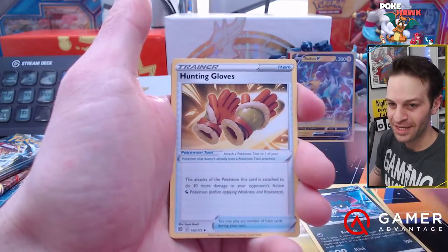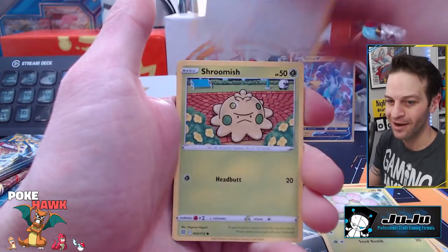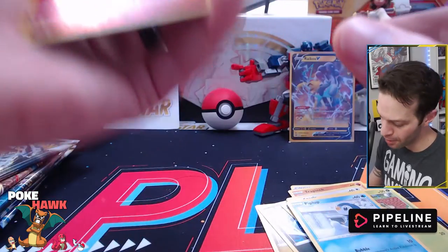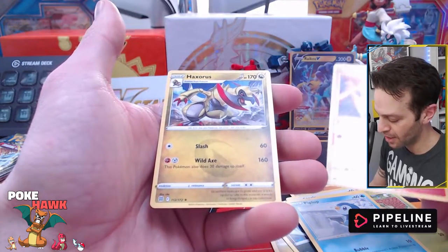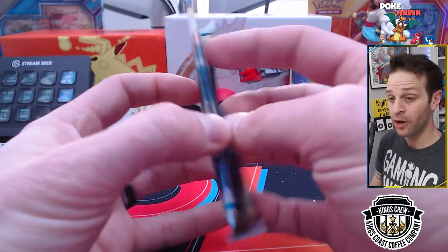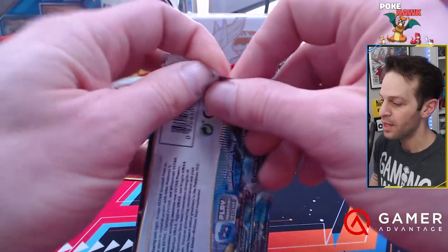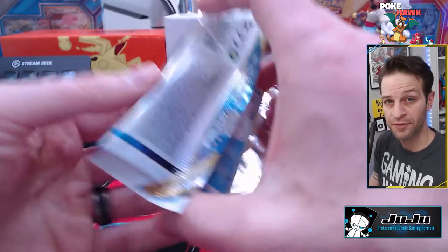We got a Weavile. Words are hard. Clean Pokemon. Trapinch, Exeggcute, Starly, Shroomish, Piplup — gotta love the artwork on the Piplup, right? You have a Reverse Holo Rare. I'll take a Reverse Holo Rare. Moltres is always good. As far as future openings on the channel, we've got ourselves a Celebration ETB that we're going to be opening, most likely on the next video. Then we've got a Brilliant Stars combination package, and then hopefully we'll be opening up some of the new stuff coming out.